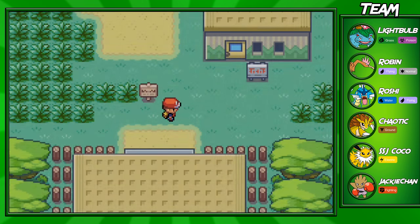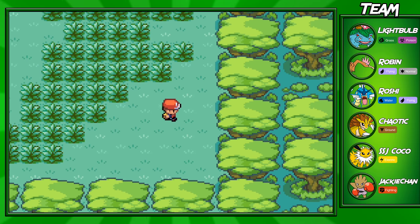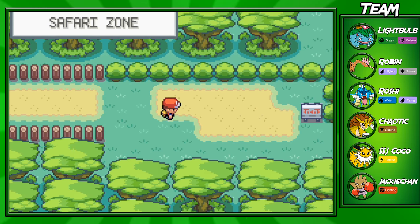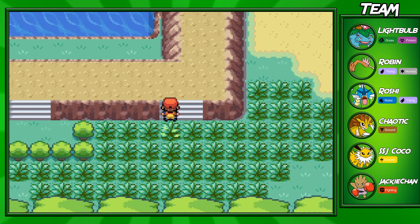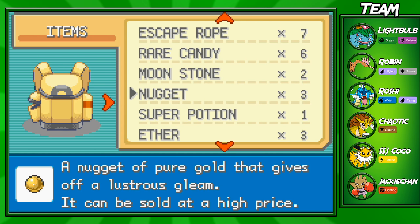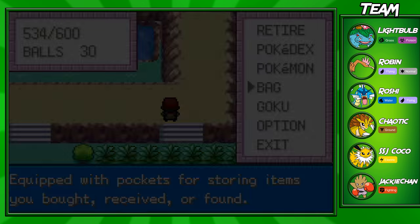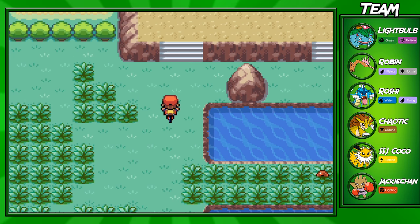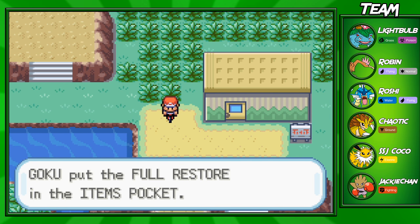I'm going to be taking you guys through the fastest way to get through the Safari Zone. I'm not going to be looking to catch any Pokemon myself because I'm pretty much set. I don't know if you can use Repels in here, but if I have any Super Repels I'm definitely going to use those because I don't want to run into wild Pokemon. Let me get my bike. We can even pick up some items along the way, like this Full Restore right here — pretty useful item that heals your Pokemon back to full strength.